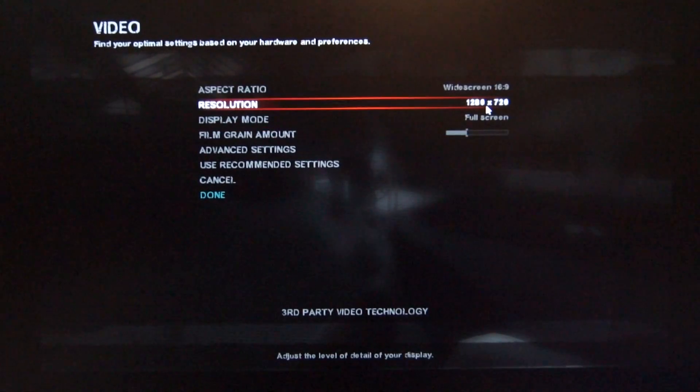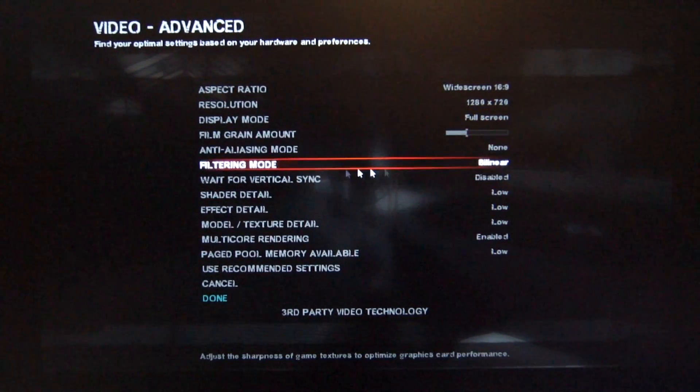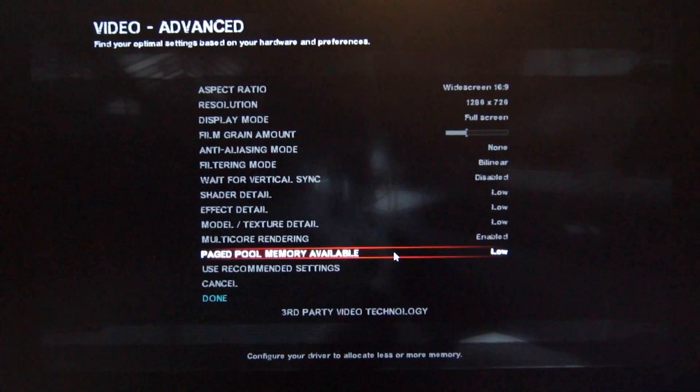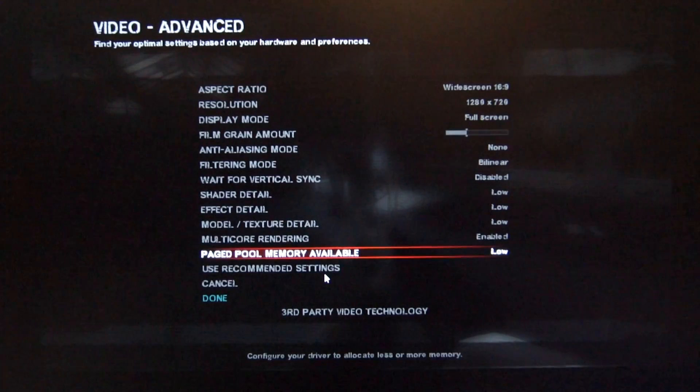We're playing the game at 720p. Pulling up the advanced settings, pretty much everything is disabled — no anti-aliasing, filtering is down to the lowest setting. Everything is essentially set to low. We're going to go ahead and enable the multi-core rendering, but everything else is set to low. Again, 720p.